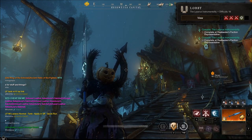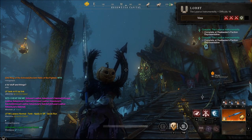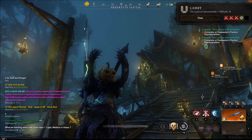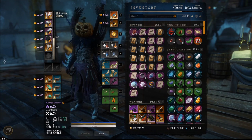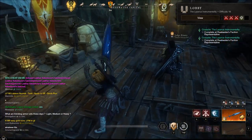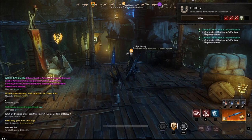Welcome back to episode 46 of the New World Iron Man series. In the last episode we ended up getting our great sword to 600 expertise, finally upgrading this stone hero to 625 with some umbra shards and running M10 Lazarus with it — and it has been a blast. Right now I'm in the lobby recruiting for another run.